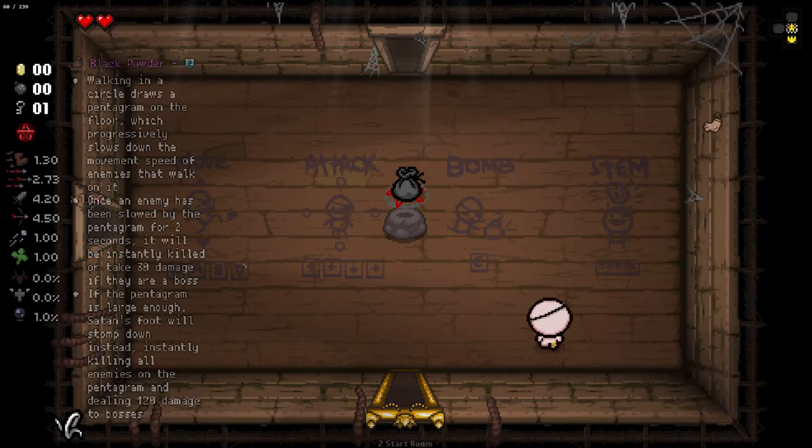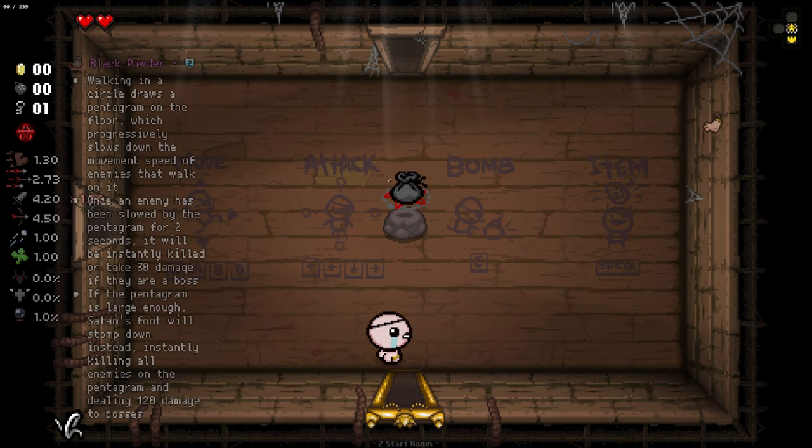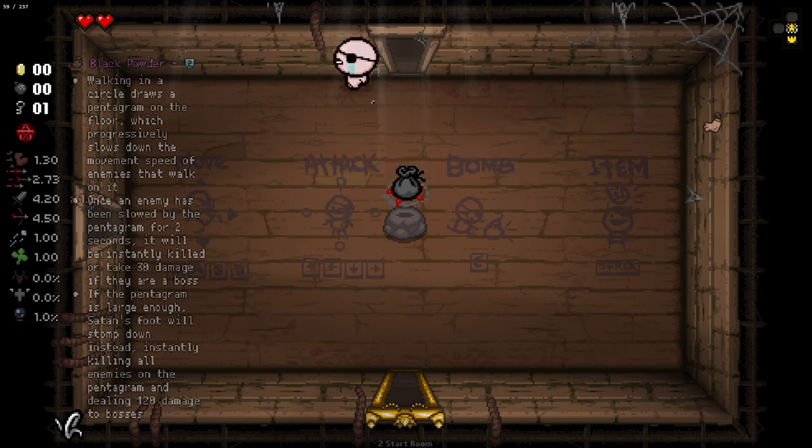Hello everybody and welcome back to another episode of Isaac. Today we're going to be doing something a little bit different and taking a look at my buff of Black Powder. This was something that I did in collaboration with SlayXC2. Over on his channel he did a video where he invited 10 different Isaac YouTubers to each suggest an item that is underpowered or just a bad item to suggest a buff for it. And I suggested Black Powder, an item that isn't typically thought of as one of the worst items in the game, but an item that I think is pretty underpowered and really hard to actually utilize, and just a lot of wasted potential for a really cool theming.